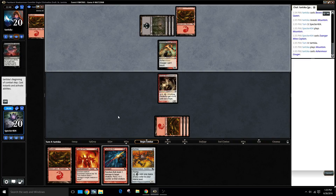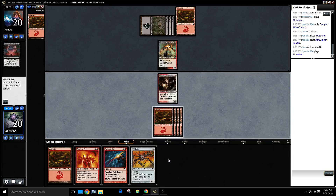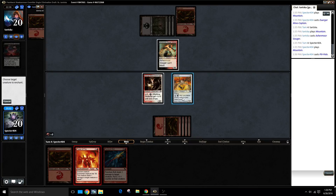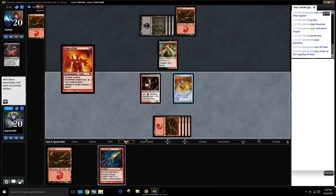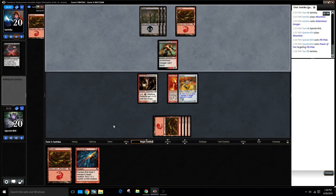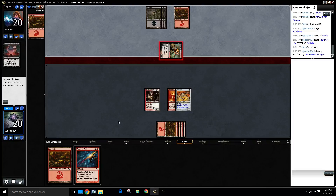That's kind of annoying, so I'm gonna have to set up some trickiness here - I can kill that, just not right now. The combination of Puncture Bolt, Power of Fire, and Pili-Pala - I can get there. I'm doing this because I don't really want them to kill my Captain.